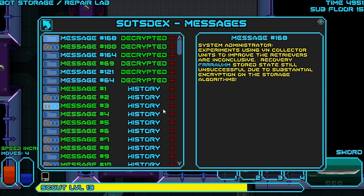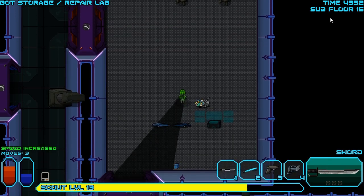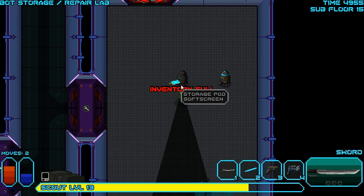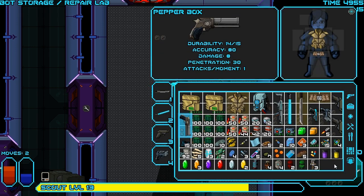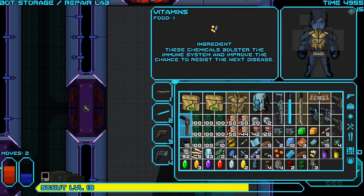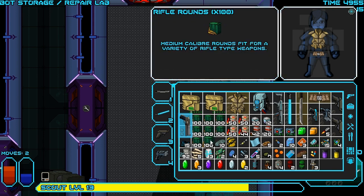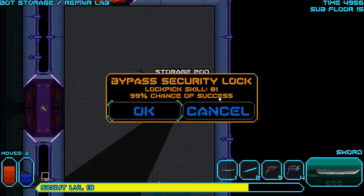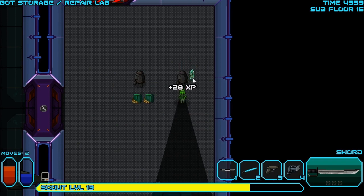What does this say? System administrator. Experiments using VN collector units to improve the retrievers are inconclusive. Recovery something. Stored state still unsuccessful due to substantial encryption on the stored algorithms. I don't know what that says exactly — stinking words hiding from me, not letting me decode you into a nicely accessible thing. Soft screens are nice — they take up two slots in our inventory but they let you make a very nice crafted item that helps you with your decryptions. So we might take some things to get that. What can we get rid of though? That is always the question. I guess some of this rifle ammo because we can't use it anyway — 200 rifle ammo on the ground in order to get some soft screens.